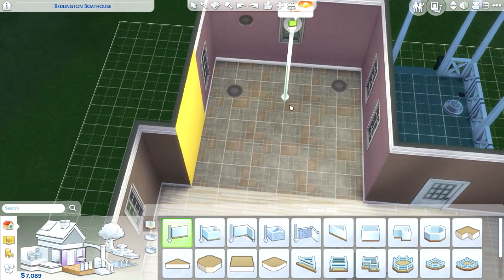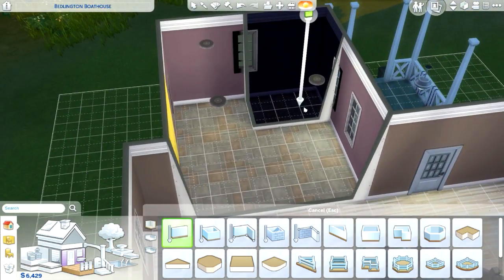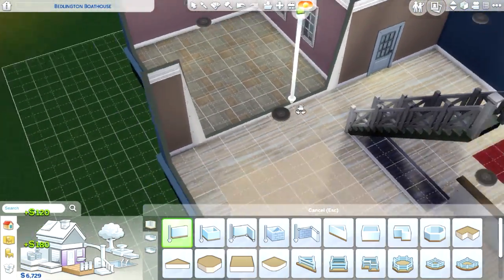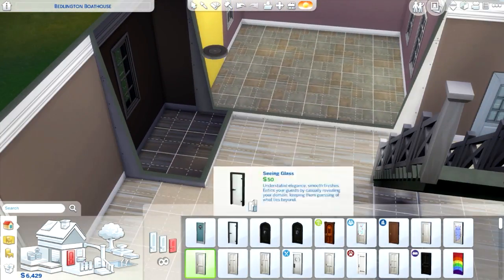I decided to focus on the kitchen mainly, and I gave Andy and Vanessa's room a lot more stuff. I kind of felt bad that Effie doesn't have much of a room because she is basically the main sim of my Cats and Dogs Let's Play.